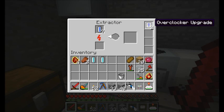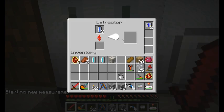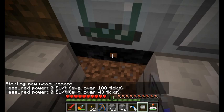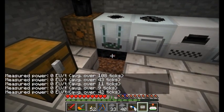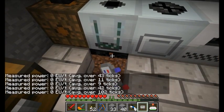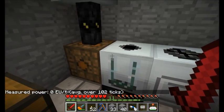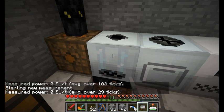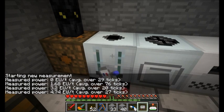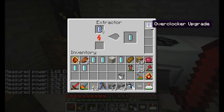I now have two overclocker upgrades. Let's see what kind of energy draw we've got going on here. It's definitely using energy. It's probably not going through the wire — probably because it's right next to the LV transformer there. It looks like it's hovering around four energy units per tick, maybe three and a quarter.